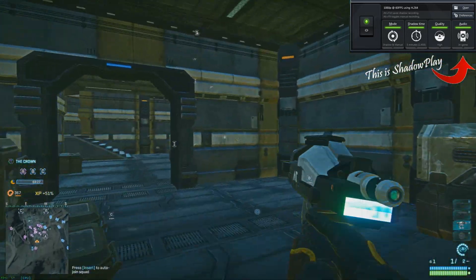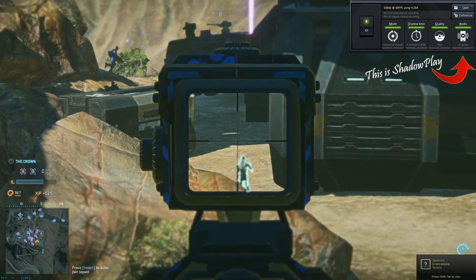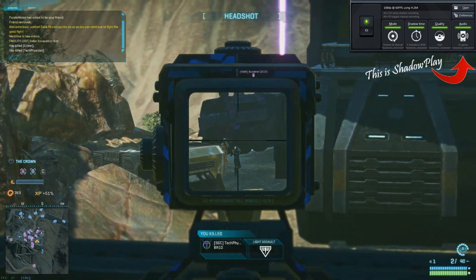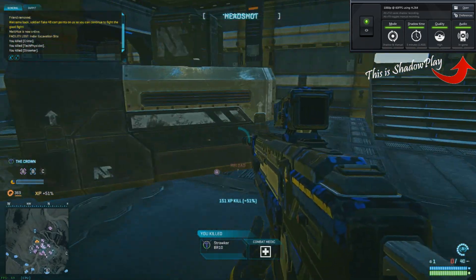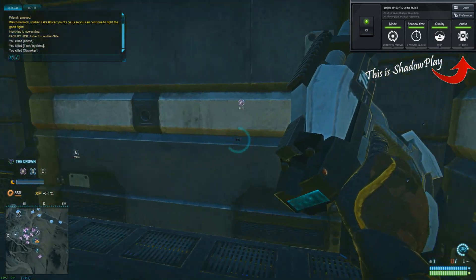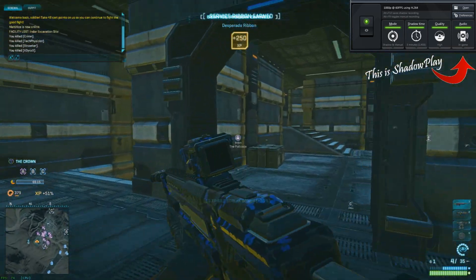What it does is it's a game recording software with really two functions. The first is shadow mode, where you set how much time you want shadowed. If you're not a YouTuber and don't have a big hard drive, you hit a hotkey — defaulted to Alt+F10 — and it saves whatever amount of time you've set as that shadow window, like the last 5 or 10 minutes.